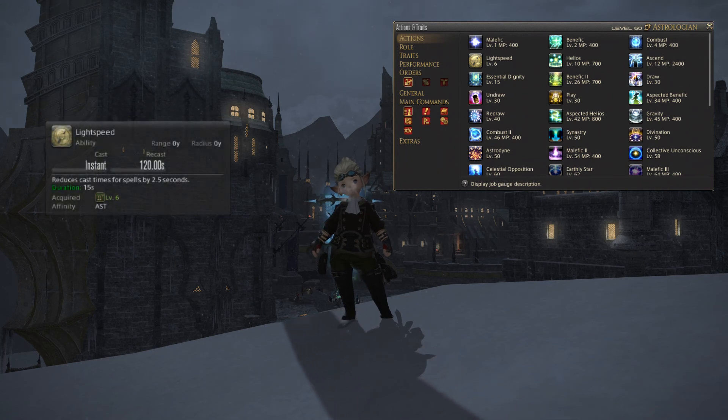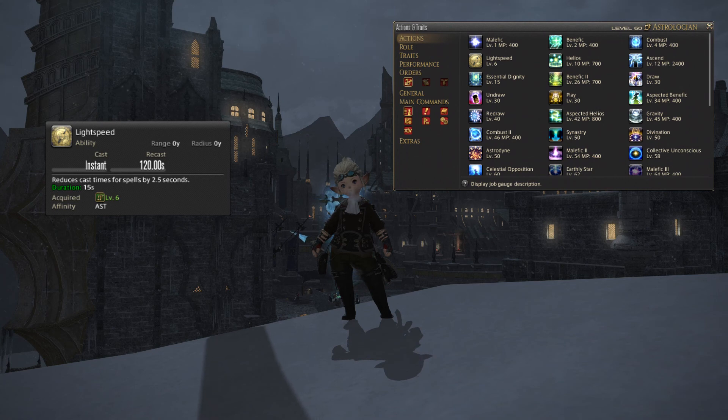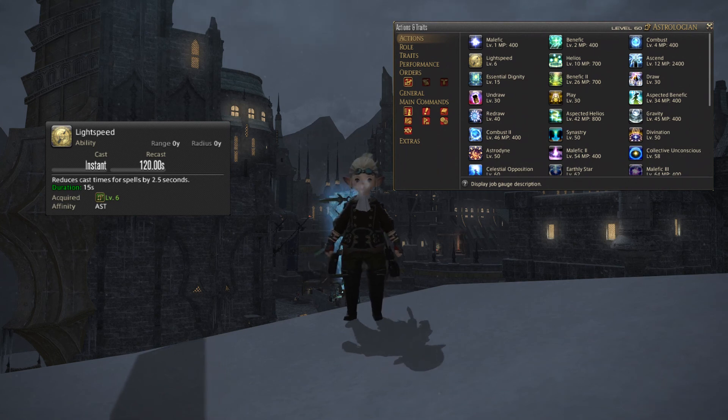Next up you'll get Lightspeed, which is an ability that will reduce your cast times for your spells by two and a half seconds and that buff will last for 15 seconds. Essentially it means that for 15 seconds all of your spells will be instant cast. It's quite handy to use when you are in a situation where you need to heal a lot of damage quickly or you want to deal some good burst damage.